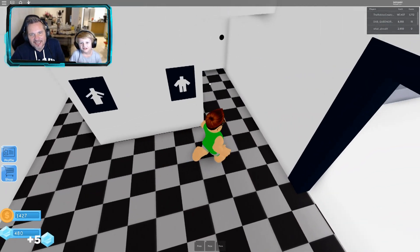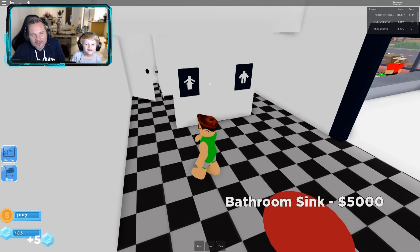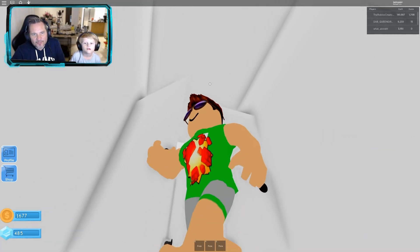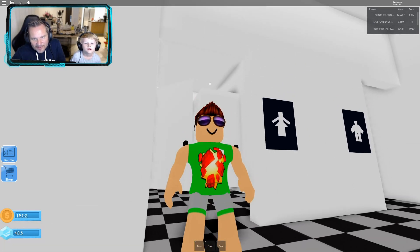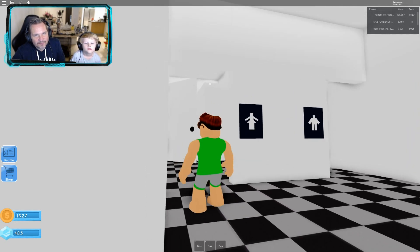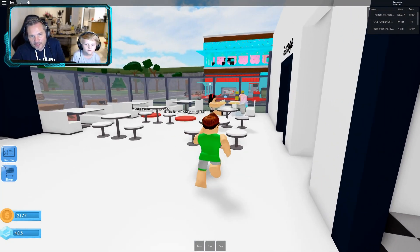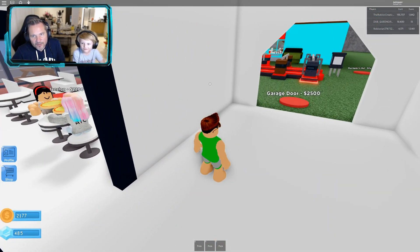I think what happened is somebody went into the male cubicle and locked the door. If you go into the girls' one and look at the wall — I thought there was a gap somebody could climb over, but there's actually a wall between them, which is quite nice. It's good to have some privacy. We've got two thousand — we're saving for the garage door so we can get the motorcycle.